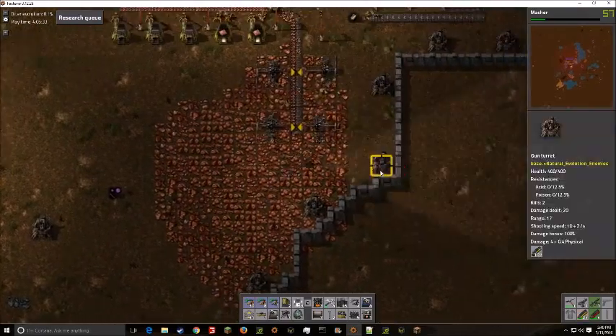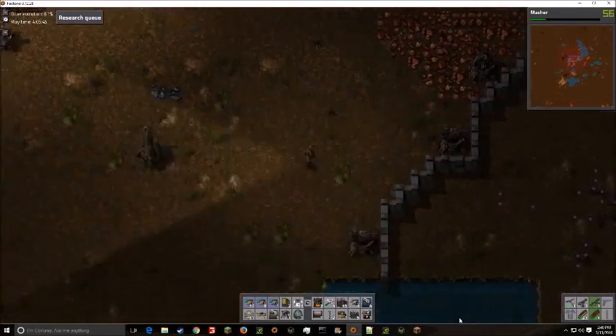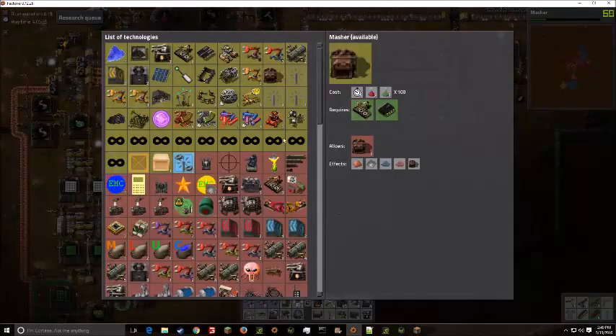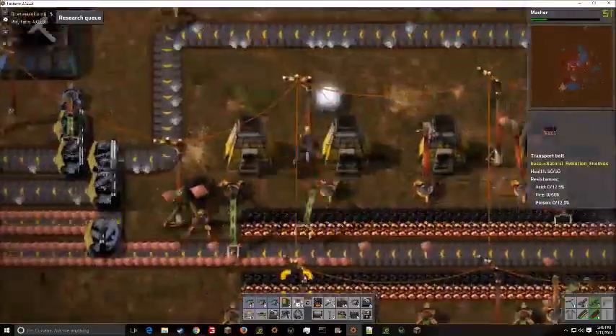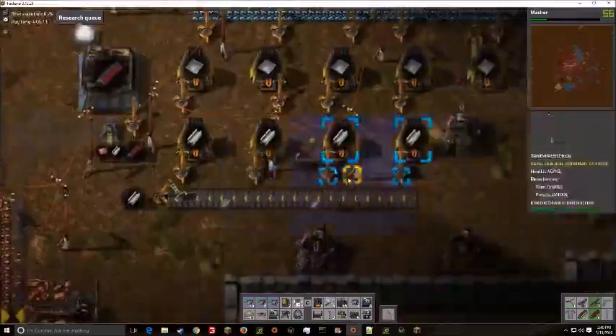Now all we're doing is going through and rebalancing ammo, because some of the gun turrets were getting very close to running out. By the time I go through it and rebalance all the gun turrets, I actually almost completely run out of ammo — I think I do at one point.